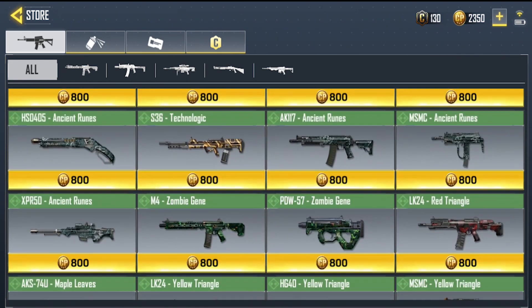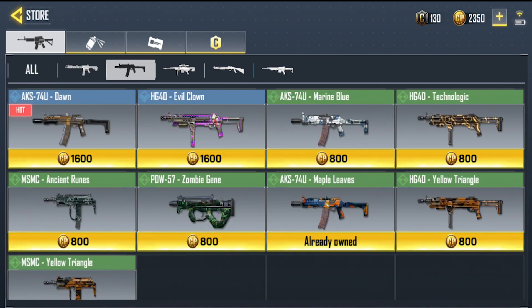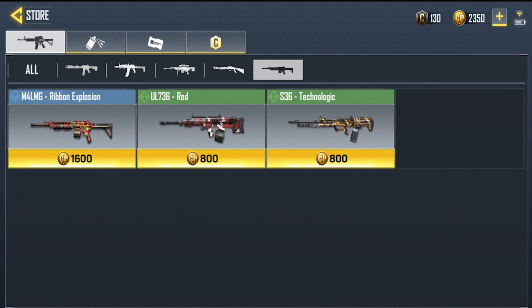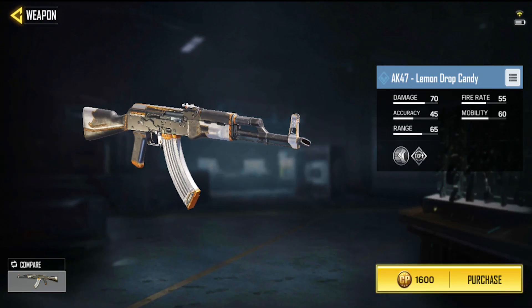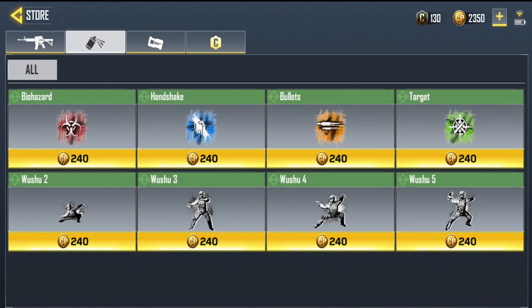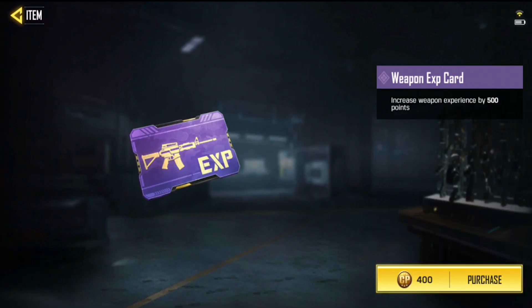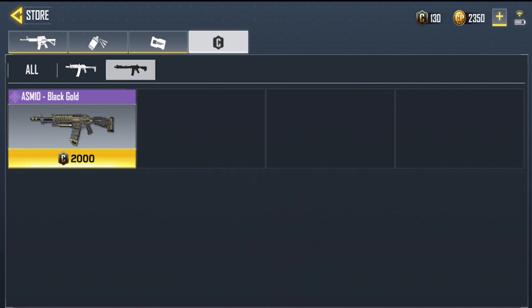Looking at the store, you can buy skins for your guns with different rarities. There are all your different gun categories: assault rifles, submachine guns, snipers, shotguns, and LMGs. You can also buy sprays. There are weapon XP options — 50, 100, and 500 XP — at different COD Point costs, which help you unlock attachments faster.